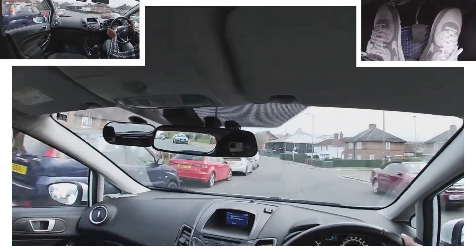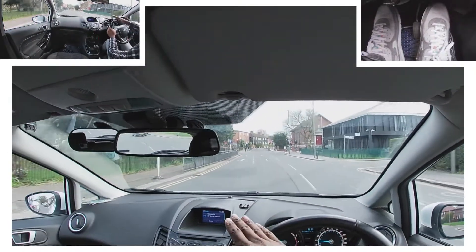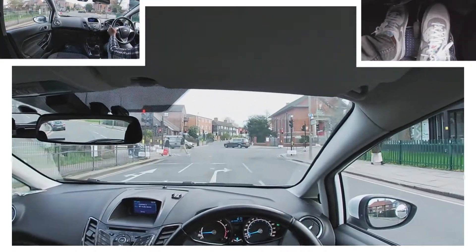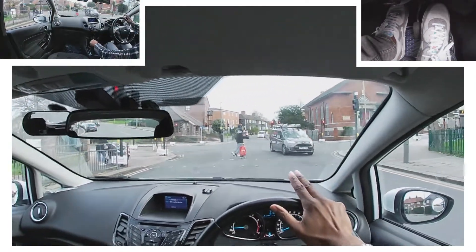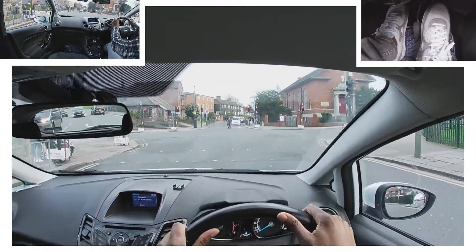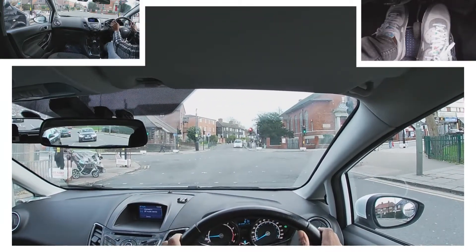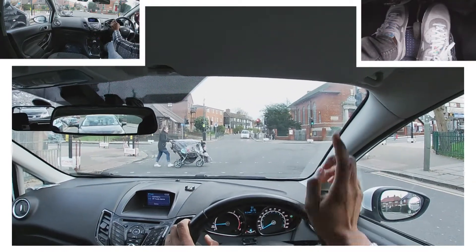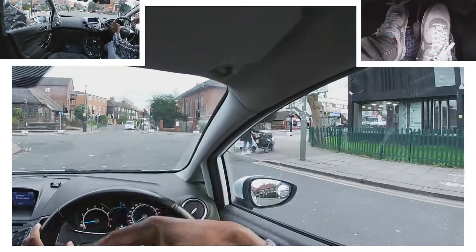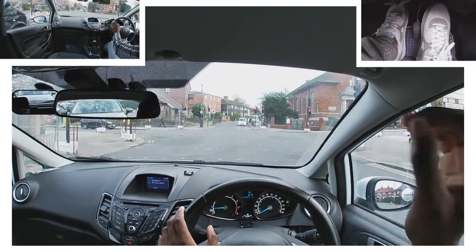We're going to turn right. Centre mirror, right mirror. This one's got two lanes: one for going straight and left, and one for going right only. I'm looking at the cars ahead — there's a silver car and another car behind him who's also turning right. We're going to go around each other. The silver car has priority; once he's gone I also need to deal with the car behind. You're always updating the information, not just looking at the first car — looking in that direction constantly to see how many more cars are coming.